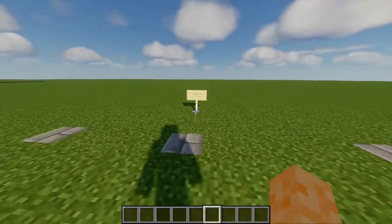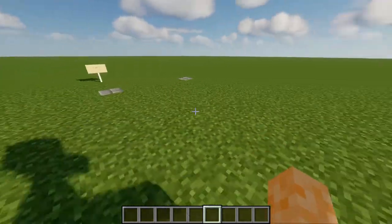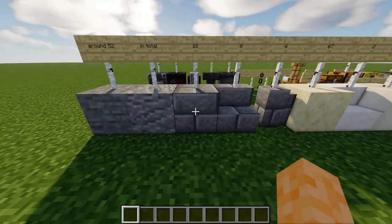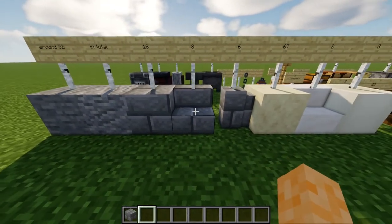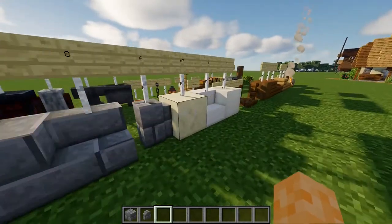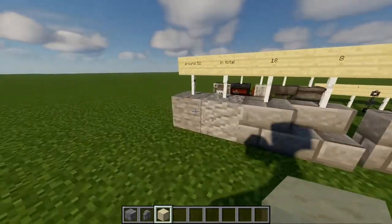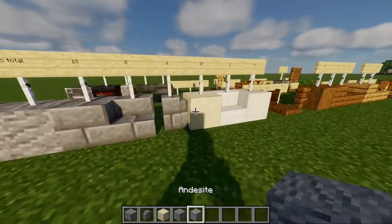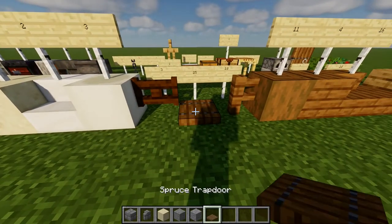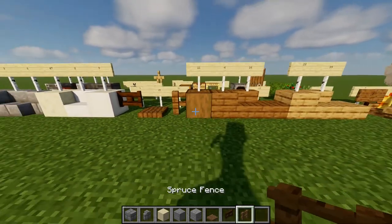The dimensions are 11 by 11 for this build. Now let's get started. I am going to take some stone bricks for the walls, then we are going to take sandstone for the flooring. Then let's go with the trapdoors, the fence gates, fences.